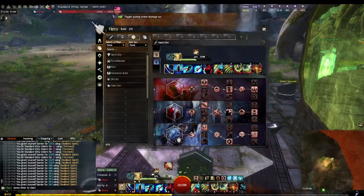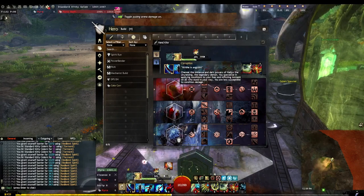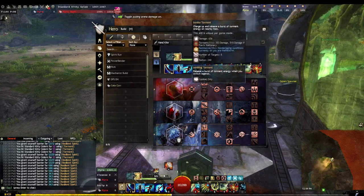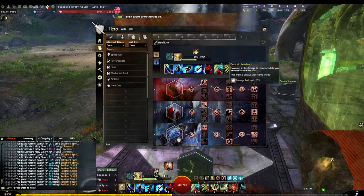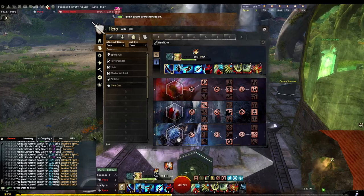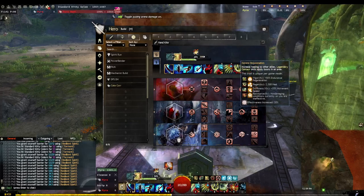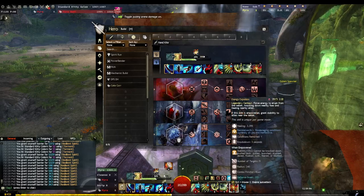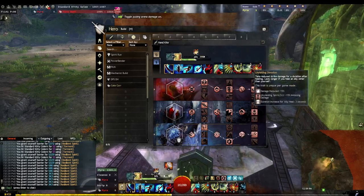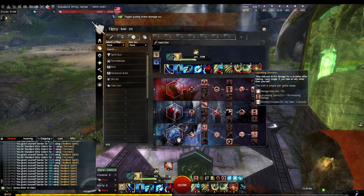This build revolves around 3 boons: Resistance, Protection, Regeneration. From the Corruption trait line, we get Resistance when we swap Legends. Resistance gives us 20% damage reduction and taking heals. From the Salvation trait line, we get some Barrier when we give ourselves boons. We get Resistance again when we use our Ventari Elite. We also have 15% damage reduction when we heal, and because of Regen, we're going to have this up permanently.